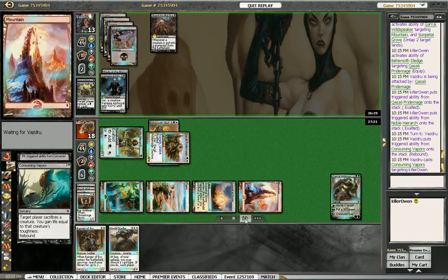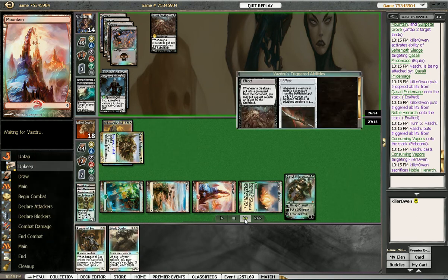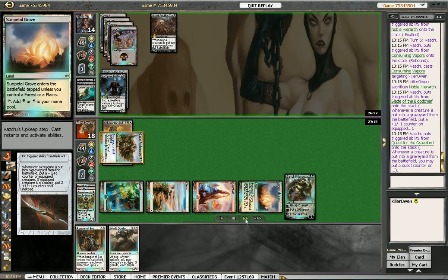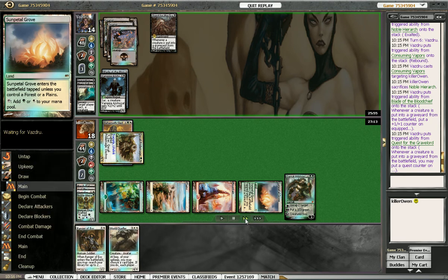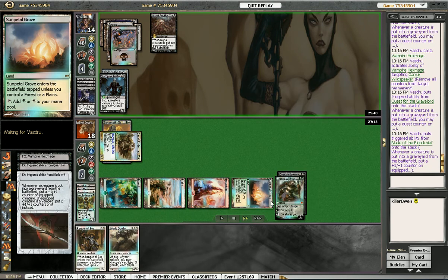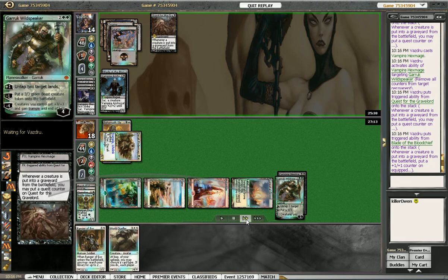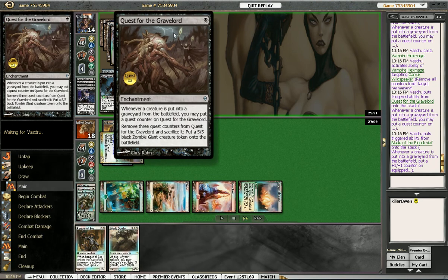Consuming Vapors again — we're gonna lose our Hierarch. He gets to put two more counters on his Aristocrat, so it becomes a 6/6, and he gets another counter on his quest. He plays Vampire Hexmage and kills our Garruk. Now his Vampire is an 8/8 and he has enough counters on his Quest for the Gravelord to put a 5/5 zombie token into play whenever he chooses.